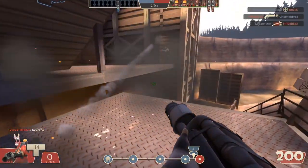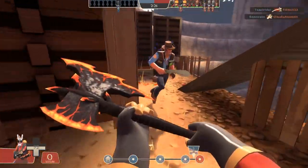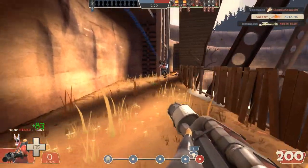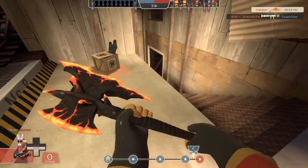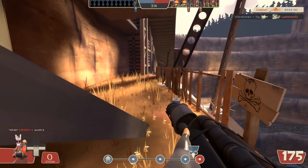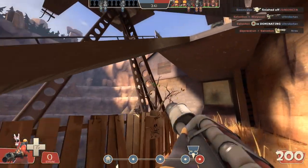On the surface that does sound quite fitting for a class who's all about lighting things on fire - why not have a melee weapon which can also light things on fire? Unfortunately, at least from the perspective of the Volcano Fragment, the fact that our class is all about lighting things on fire means that just about every other weapon in the primary and secondary slots does a better job than this.